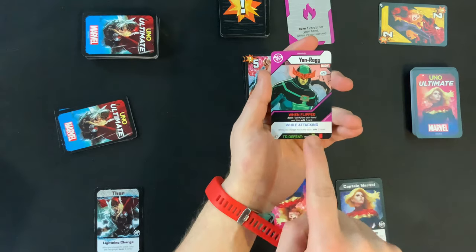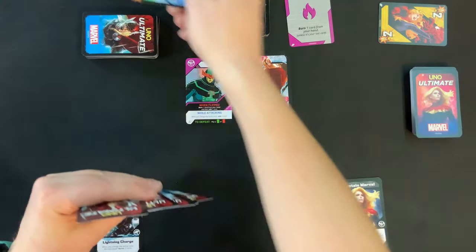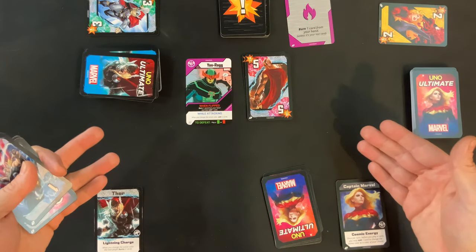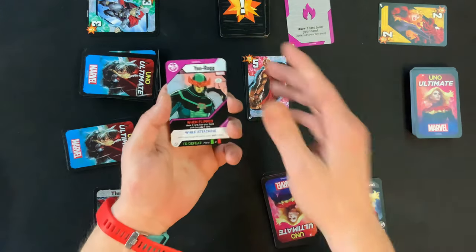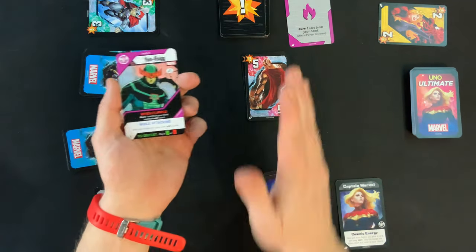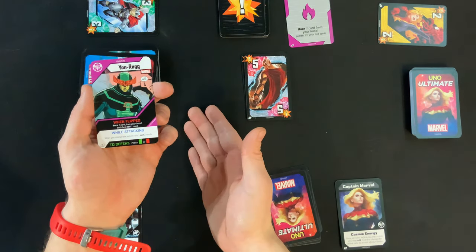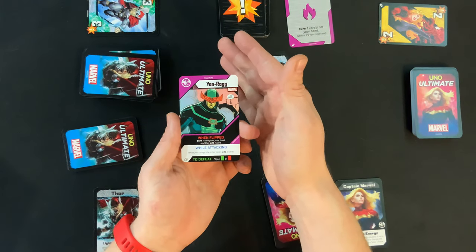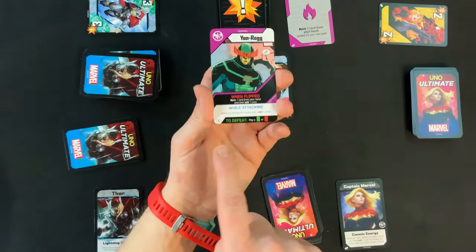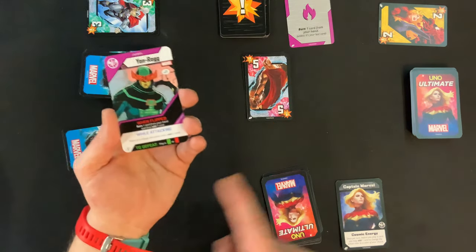Whenever a villain comes into play there's immediately a 'when flipped' effect. In this case: burn one card from your hand and then draw one card. Sometimes it will say all players do something when it's flipped, so pay attention for that. Also, if you ever need to draw a card from the danger deck and there are none left, just reshuffle the discard pile. Importantly, you can never have two villain cards in front of one hero — if you draw another villain, the one already in front of you goes into the discard pile.